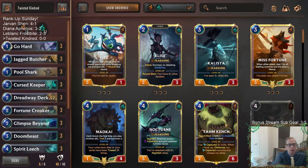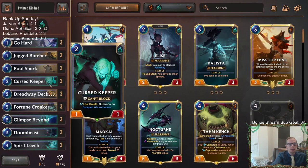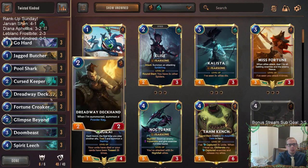To replace Elise in the two-drop slot, we're playing Curse Keeper. I was really happy with Curse Keeper because we'll be using Go Hard on Curse Keeper quite a bit — turning it into a four-three and getting Go Hards into our deck when our opponent isn't playing units for us to Go Hard.